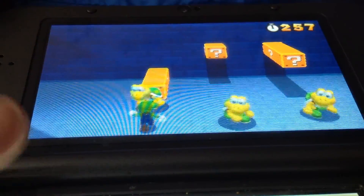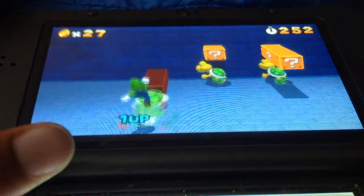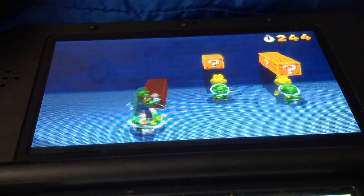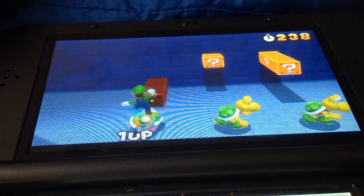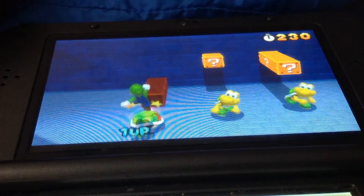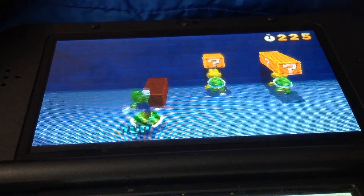You go to World 2. I'll show you that after I do it. You jump on the Koopa, right? You keep on doing this until your lives are completely full and you can't do it anymore. This tactic is really cheap and really easy to do. It's World 1-2, and the max you can get is over 1,000 lives.